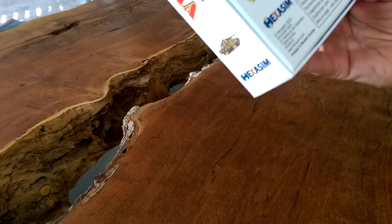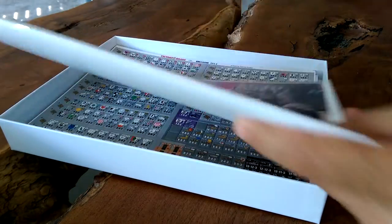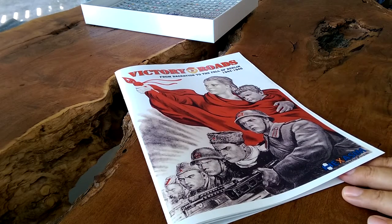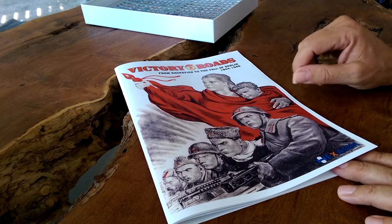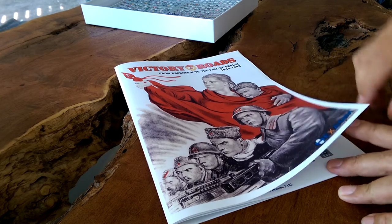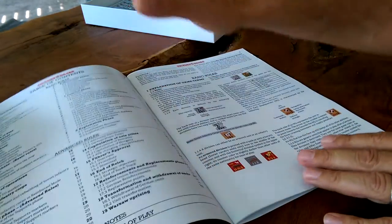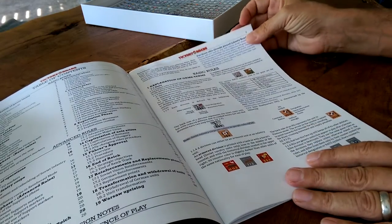Divisional level, corps level for the Soviets, 25-kilometer hexes, a turn representing 10 to 15 days. From the duration to the fall of Berlin, 1944 to 1945 — not many games on this topic, and certainly not many recent games. I'd be curious to see how much of the new research that's come out of Russia has been applied to this — whether updated orders of battle have been applied. I don't know anything about that, but it would be interesting.